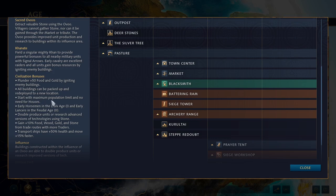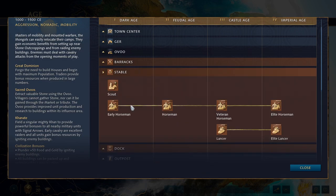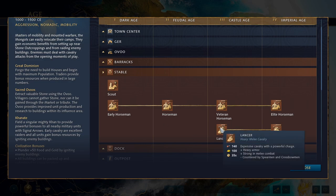As mentioned, Mongols start with maximum population and have no need for houses — you start at 7 out of 200 population. One listed civ bonus is misleading: 'Early horsemen available in the Dark Age and early lancers in the Feudal Age.' The early lancer part is simply not true. Early knights are a thing for French and Rus, not Mongols. You can even see in the tech tree itself that lancers are only available in Castle Age.